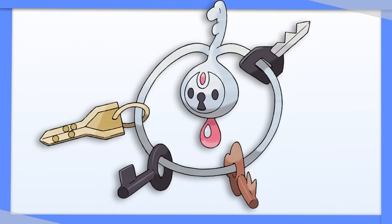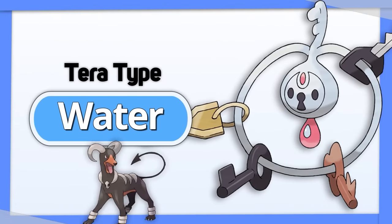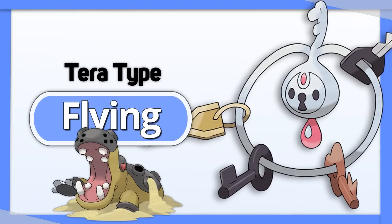Klefki's only two weaknesses are Ground and Fire. Terastalize into Water if you're more worried about Fire attacks, or Tera Flying if you're specifically worried about Ground type attacks.